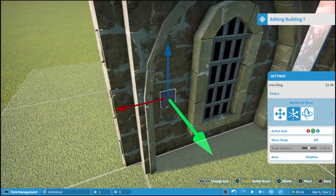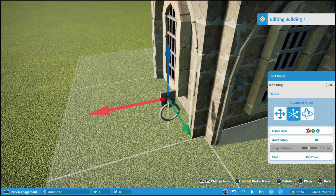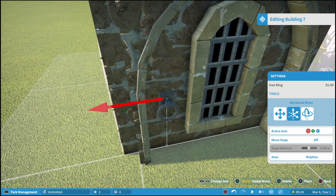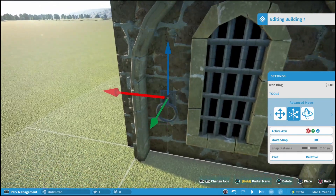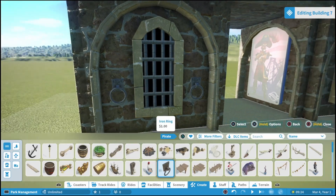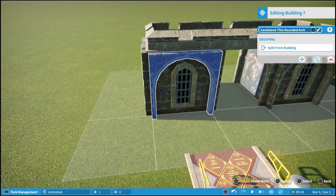We're going to kind of slightly place this on each side of the windows. The fun thing is when you place objects like this, the game automatically duplicates the same piece in the exact same spot when you're in the advanced move tool. So an easy way to make sure all your pieces are lined up is to place them with the advanced move tool, then drag it over — and there you can see we have both rings at the same height and same level, and they look really fancy.